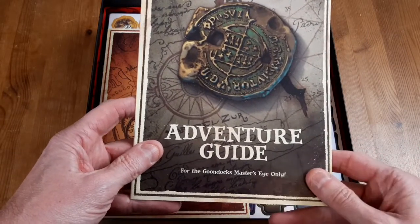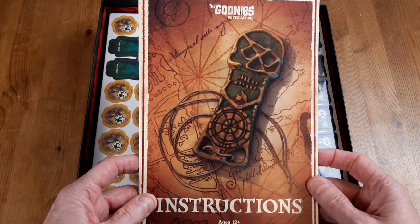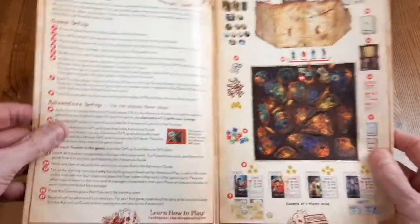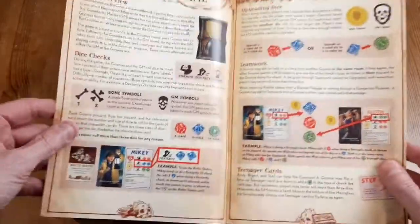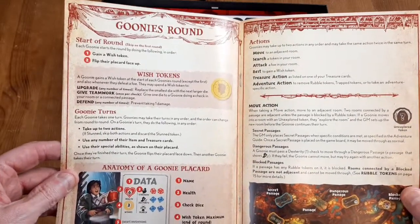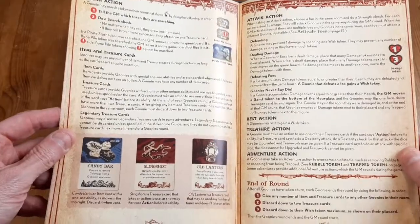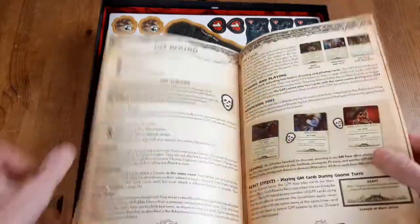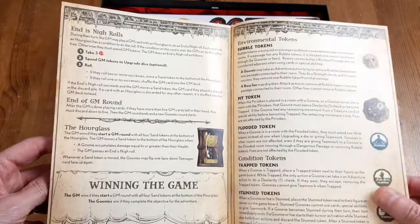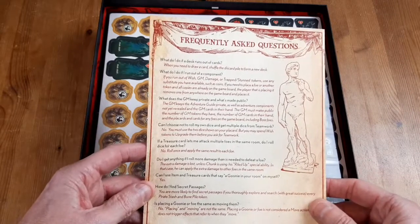So we won't look at the adventure guide too heavily - that's for the guy in charge. Here's the actual instructions for everybody else, with the nice artwork of the key on the front. There's a list of all the components, how to set the game up, actually playing the game, taking turns and what everything means, the Goonies round, general search actions, attacking, treasure actions, the GM round, end-is-nigh rolls, winning the game, environmental tokens, and frequently asked questions on the back.